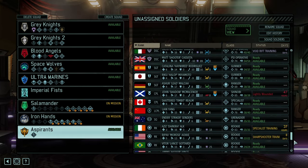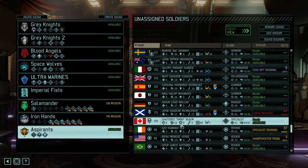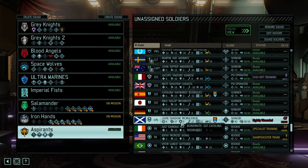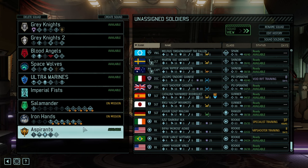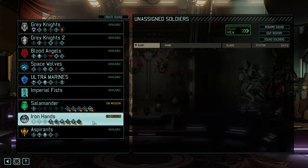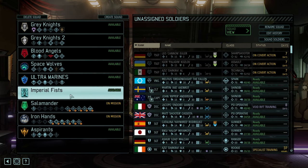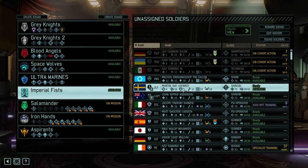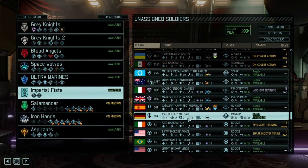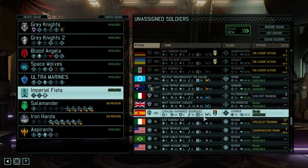There you go. Now what we want to do is get a squaddie, a Mounce, Corporal, Corporal, Corporal. All the new rookies will go through the Aspirants, where Ataxia is hopefully teaching them the ropes.